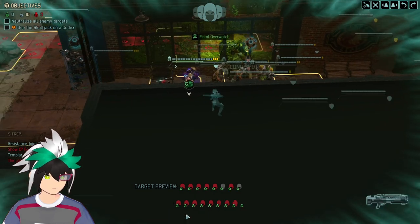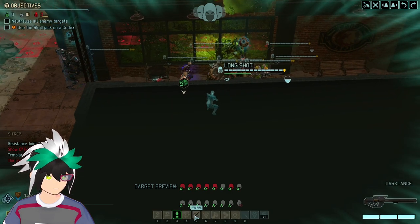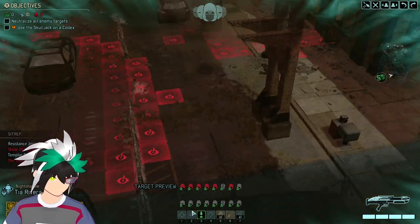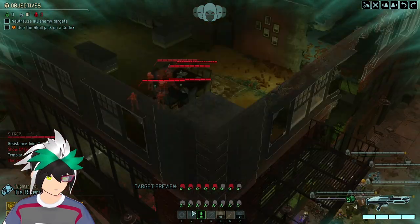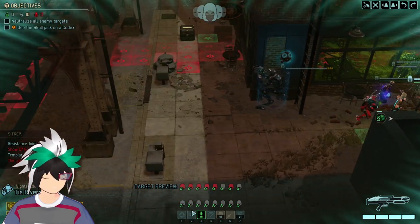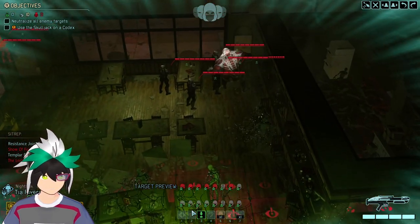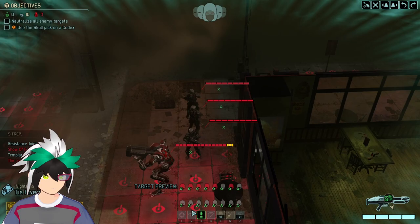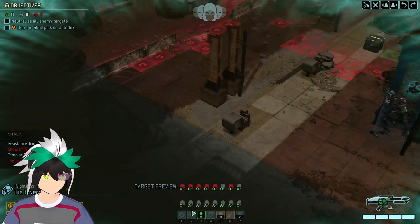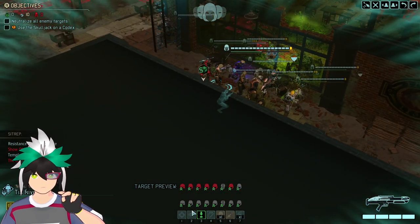That was the Black Site continuation mission — not too bad. It might be kind of like a luck thing, like how enemies see you, or they might go overwatch. Maybe you just need a Reaper with high dodge — maybe that's it. Anyway guys, that'll be for now. Next time, we'll deal with these guys and hopefully at some point we can find a codex, because yeah, I do want that. So yeah guys, that'll be for now — that's game.